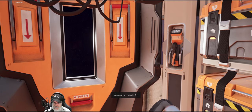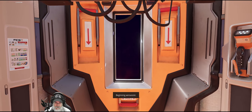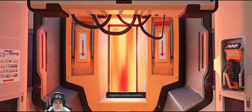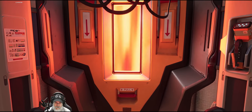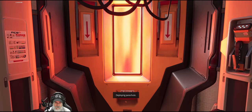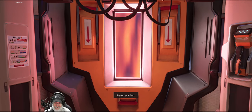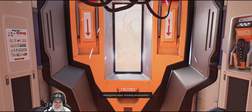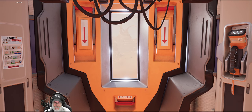Atmospheric entry in three, two, one. Beginning aero assist. Drag within acceptable parameters. Descent phase begun, decelerating. Deploying parachute. Deploying backup parachute. Uh-oh. Skipping parachute. Oh, shit. Landing phase begun. Skipping parachute. Activating retro propulsion.